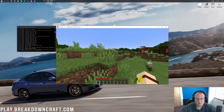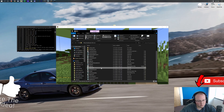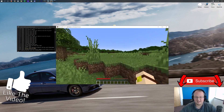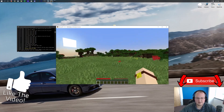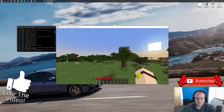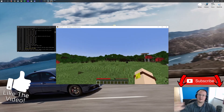Thank you so much for watching — enjoy your Paper server. There are so many benefits to hosting one, including your paper.yml file. Go in there and look around — those settings are very helpful in preventing lag on your Minecraft server. Check out play.breakdowncraft.com — it's the best Minecraft 1.17.1 grief-protected survival server out there, and we've also got incredible custom Skyblock. I cannot wait to see you online. My name is Nick, this has been The Breakdown, and I am out. Peace.